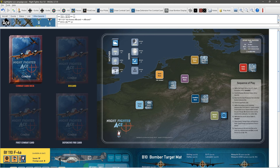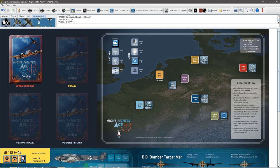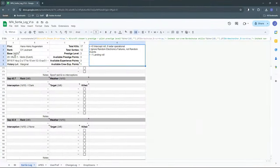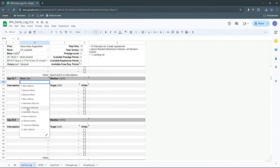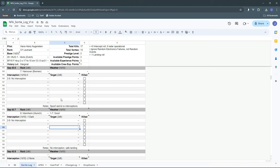We roll 2d6 for landing and got a 6 — that is a safe landing. Pretty uneventful. Our target was Mannheim, we had good weather, no interception, safe landing. Our sorties are now up to 13.